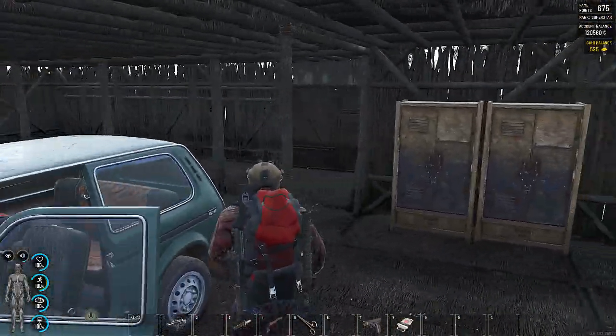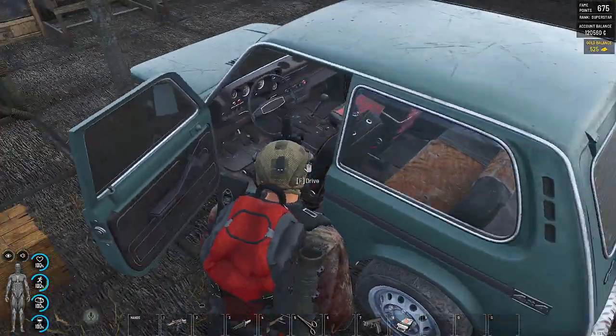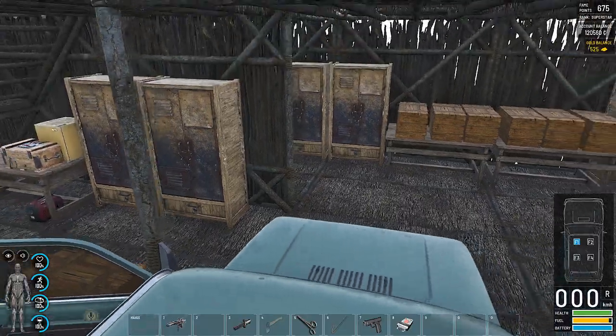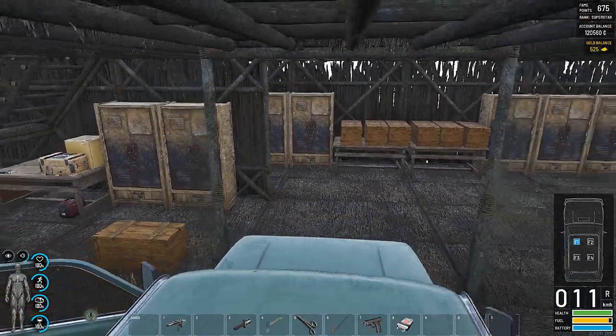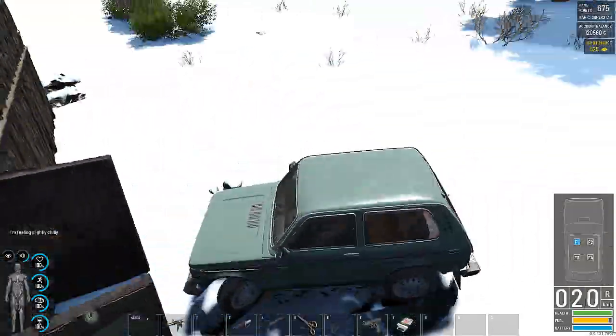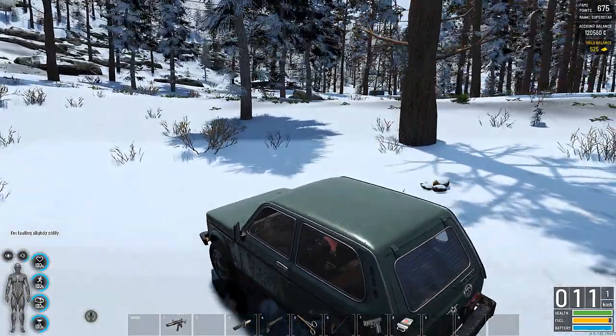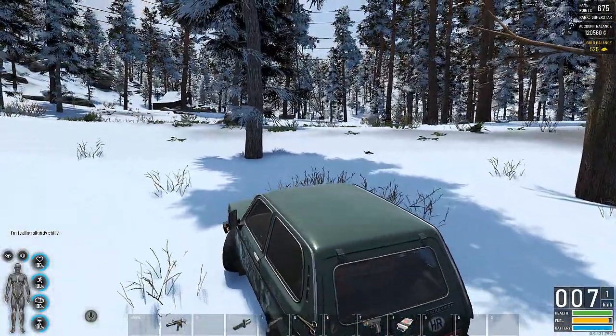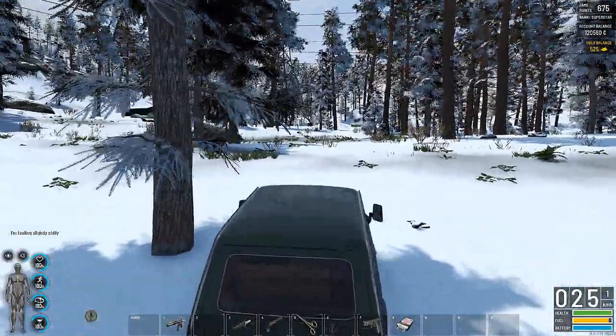I'm going to open the door — look at that, that is just fantastic. Car's loaded up. I also need to get some fuel, so I'll probably do that on the way down. We shut the door again — there you go. Catch you guys down at the Torpedo Base. See you soon.